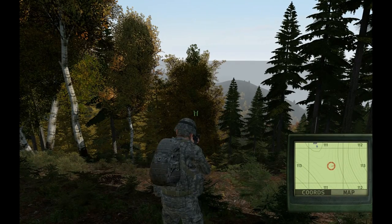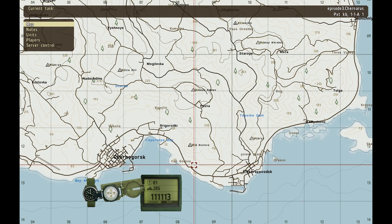Fortunately, it provides much more by going into map mode. Open your map by pressing the M key. You'll notice that the GPS is now displaying my direction, elevation, and at the bottom a string of six numbers. These six numbers correspond to your grid location, with the first three referring to your longitude and the last three referring to your latitude.